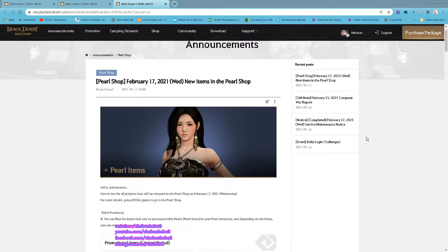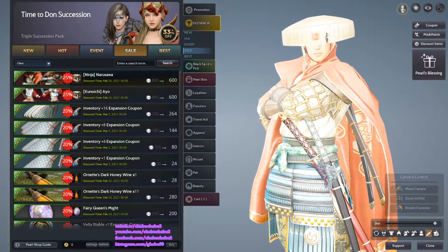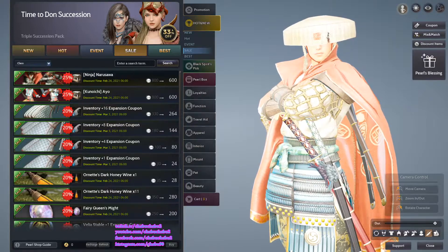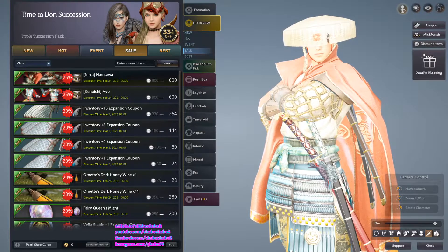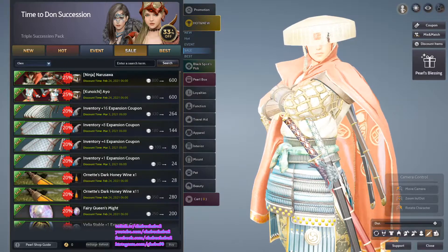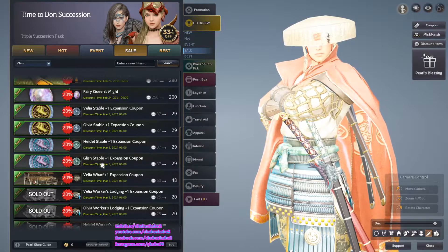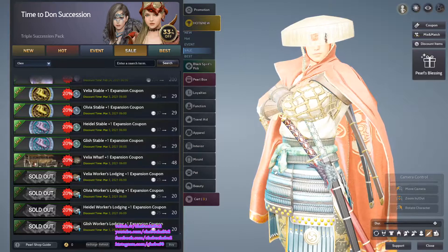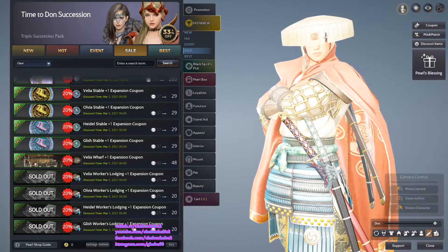For the pearl shop, we go through them in-game. For this week we have Ninja Narasawa and Kunoichi outfits on discount, inventory expansion 20% off, and then Ovia Header and Glitch stable expansion on discount, Ovia walk expansion on discount, and Ovia Header and Glitch local launching on discount.